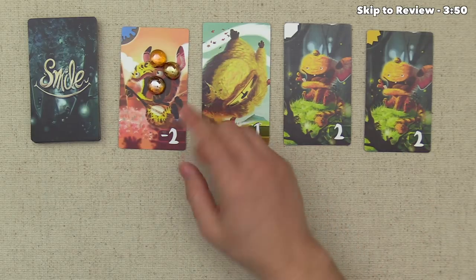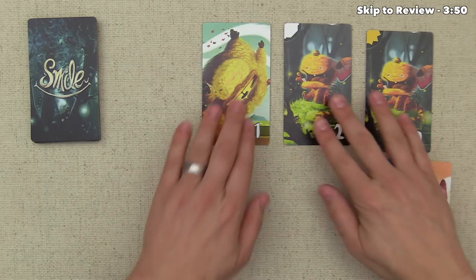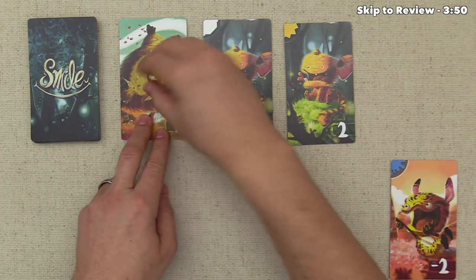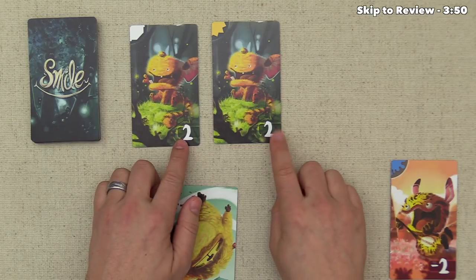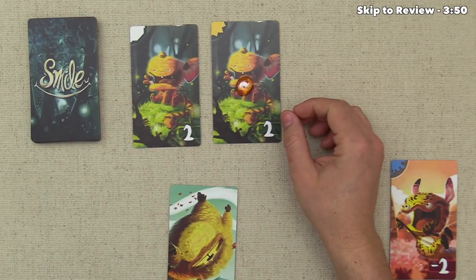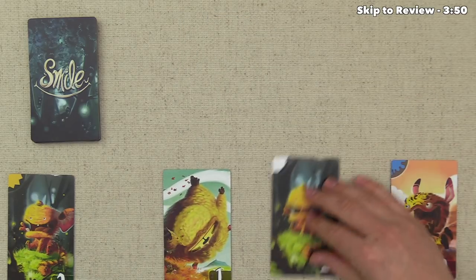The second player might add a firefly as well. The third player might say they don't want negative points, since whoever has the most points at the end wins. The fourth player might decide to take a card instead of putting a firefly down — those fireflies join their hand, and the card goes face up in front of them. At that point, you slide the remaining cards down, the fourth player is out of the round, and the first three players continue.